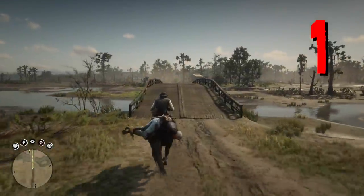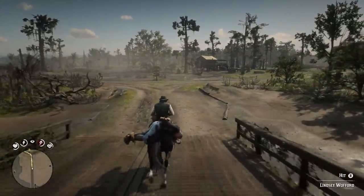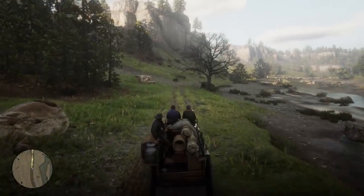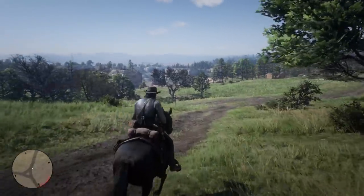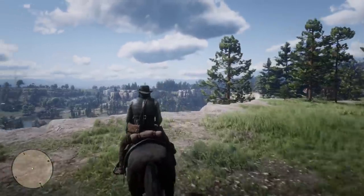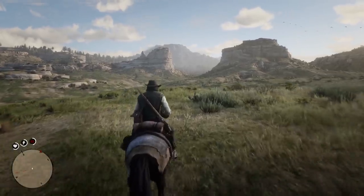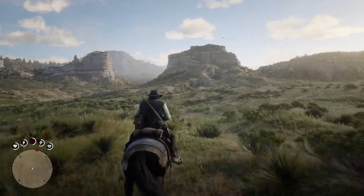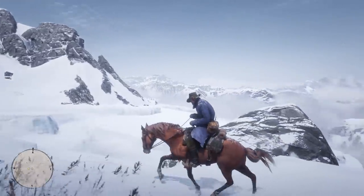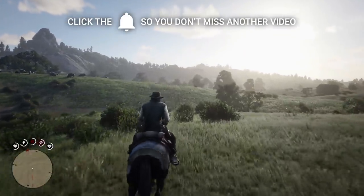The first of many technical improvements is increased draw distances, which is the maximum distance of objects in a 3D space. Being an open-world game, this is super important for the realism and the immersion of the experience. With Red Dead Redemption 2 on console, we already had fairly impressive draw distances. This effect is going to really shine in mountain ranges, river valleys, and wide open prairies. Typically, increased draw distances have an inverse relationship with FPS, but we know that there are frame improvements as well.